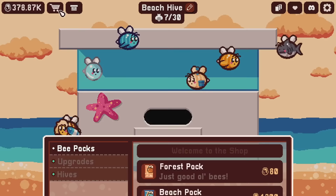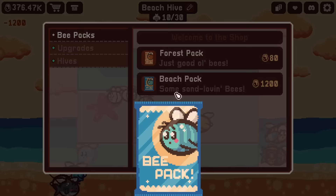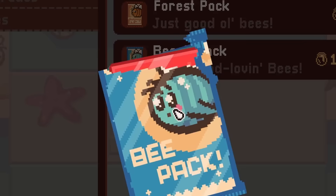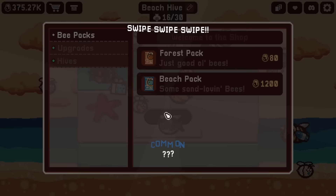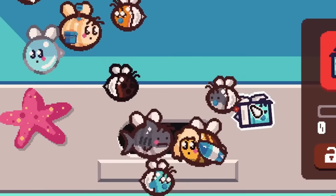Now we have a lot more money to buy a lot more beach packs for even more new and undiscovered bees. And the sand bee's back - I feel like we're gonna be seeing a lot of those. What I would really like to see though is another rare. There we go - it's a box at least. All the fish in this pack are new. Look at you - I bet you're like an ice cube. You are straight up an ice bee - oh, but he's melting! Oh no.